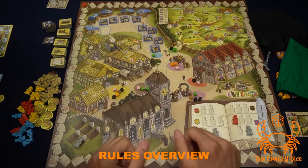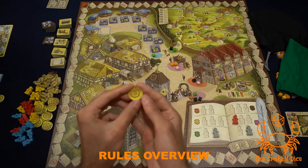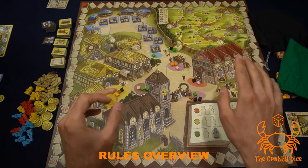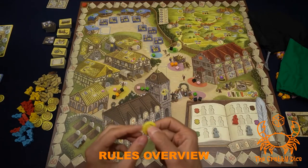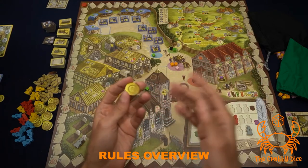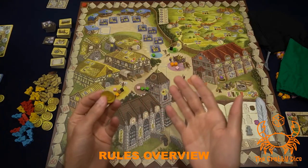One important thing before explaining all the actions: coins. Coins only act as a wild for paying for cubes. At any point in the game when you have to pay for cubes, you can replace it with a coin as a wild cube. At the end of the game, coins also score one point for every coin you haven't used, but essentially they're just wild cards for cubes.